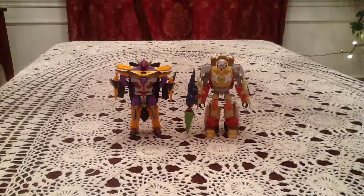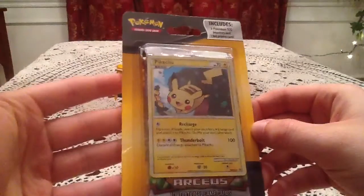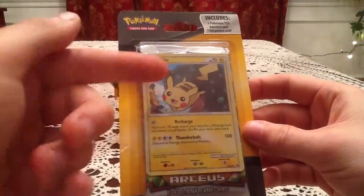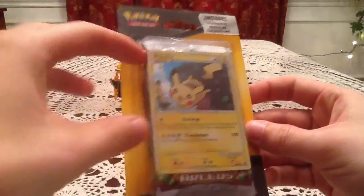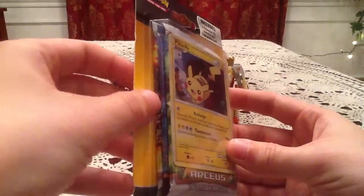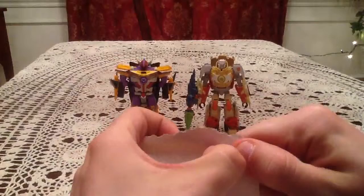Hello everyone, this is Gotta Transform'em All. Today I have a 3-pack promo thing to open, so yet another one of these. From what I can tell, this one oddly enough has the Pikachu on the front. Because you don't usually see the Pikachu on the front — it's usually mixed in with one of the packs. But from what I can tell, this one has two Platinum Arceus packs and a Platinum Base Set Pack. So I'm really excited for the Platinum Pack. We'll go ahead and get this open.